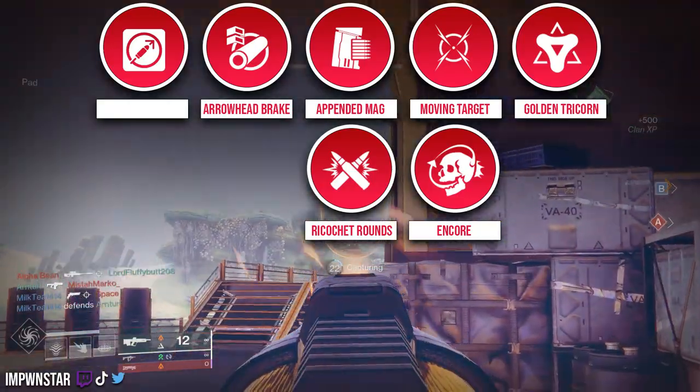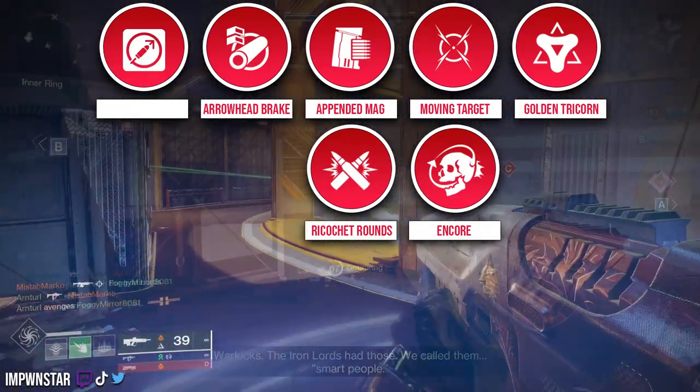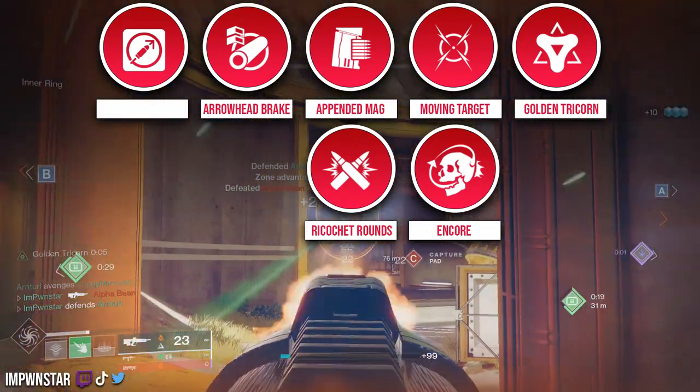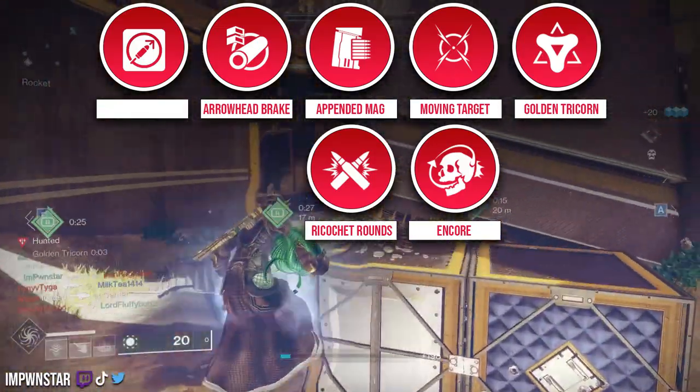Ricochet Rounds are a pendant here. Normally I wouldn't go into something like a pendant or a mag capacity option, but I love it on a weapon that has Golden Tri-Quorn because you're going to be able to feed into the snowball capabilities of this inside of sixes. There's definitely an honorable mention to that one, but Ricochet is still probably best in slot.